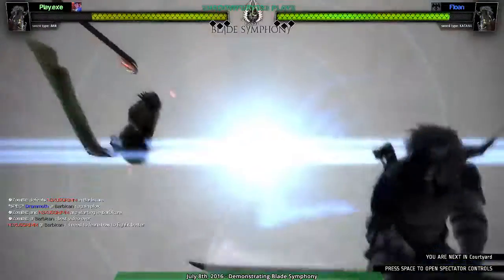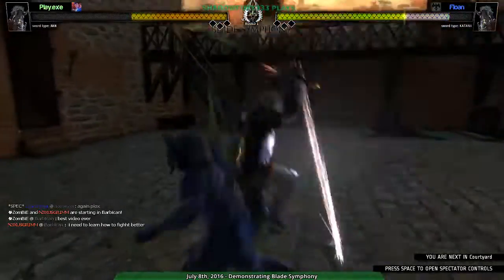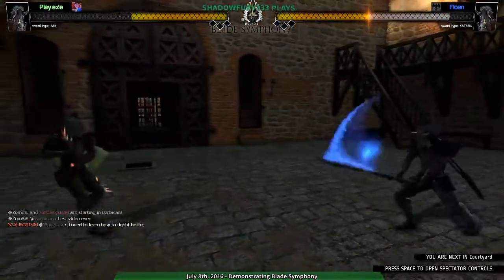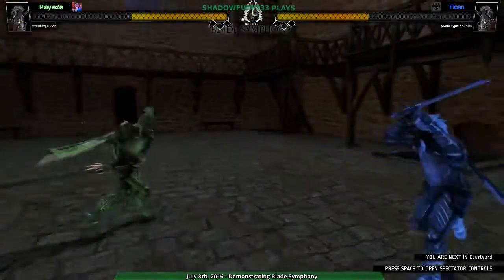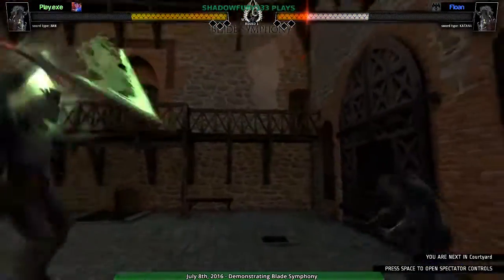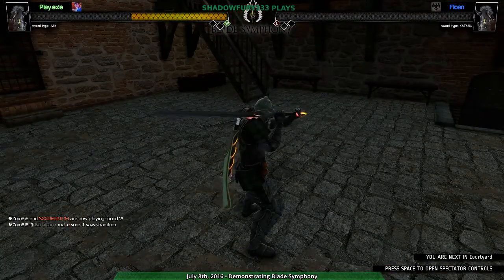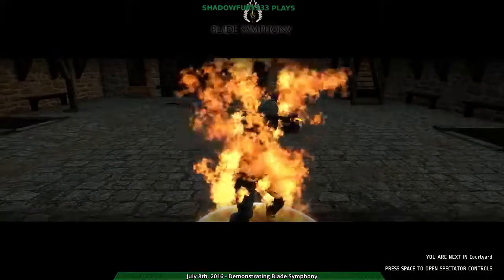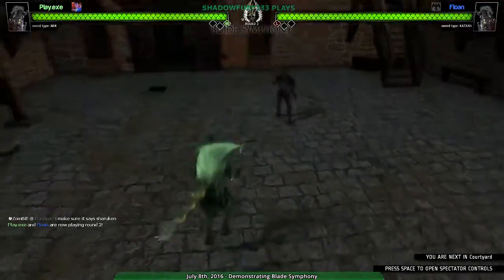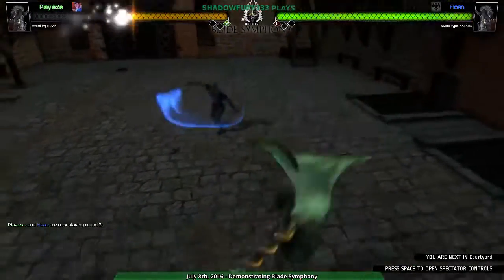At this point I'm not playing, I'm merely spectating, so it's a little difficult to get hugely into detail. But essentially, the big thing that Blade Symphony does — which you will see these players do a lot — is that sword swipes parry. When your sword hits the other person's sword in transit, a parry happens. I'll go into more detail when I'm actually playing, but basically that's the big defensive mechanic: swords parry other swords.